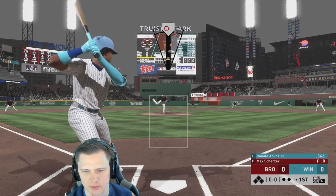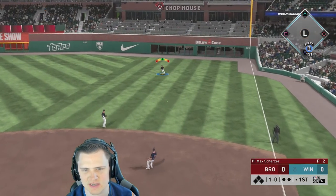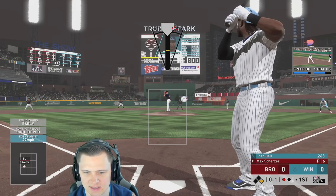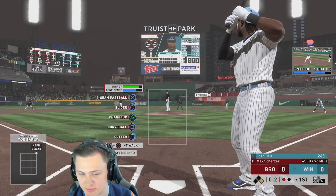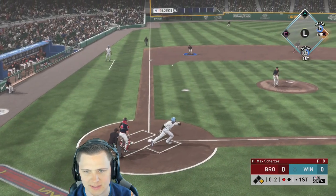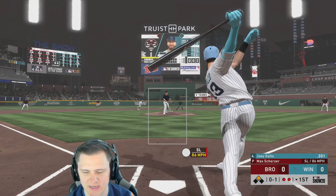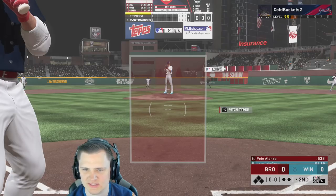Our opponent struggled a little in the first just like we did — a one-two-three inning. A great first pitch by Scherzer, a good changeup right down the middle and that's roped. Next batter — he's seen some fastballs, looks like he'll be late. We throw the gas inside. Something is definitely different about the timing — this could be both our first games on Legend online. The changeup breaks his back.